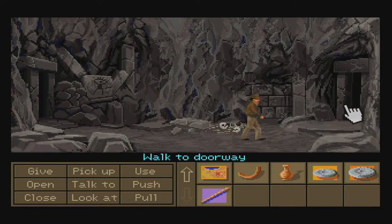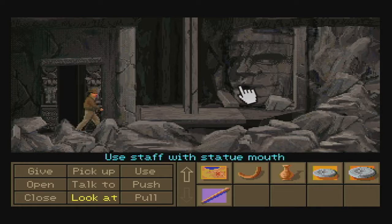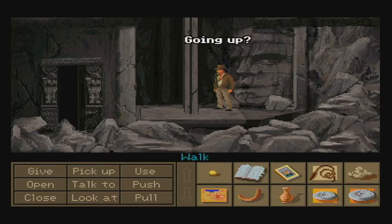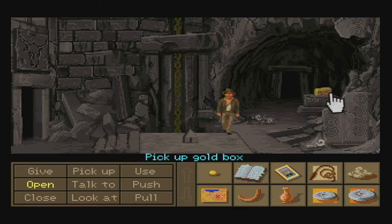Head to this doorway on the right-hand side and then keep going further to the right. Now we want to use the staff yet again with the statue's mouth. Once you make it to the top, you want to pick up this golden box right here.